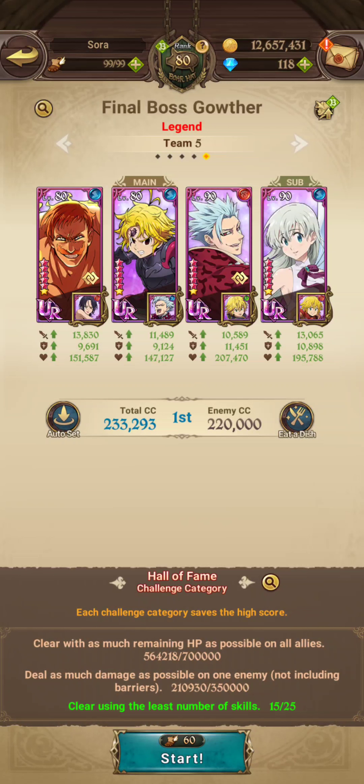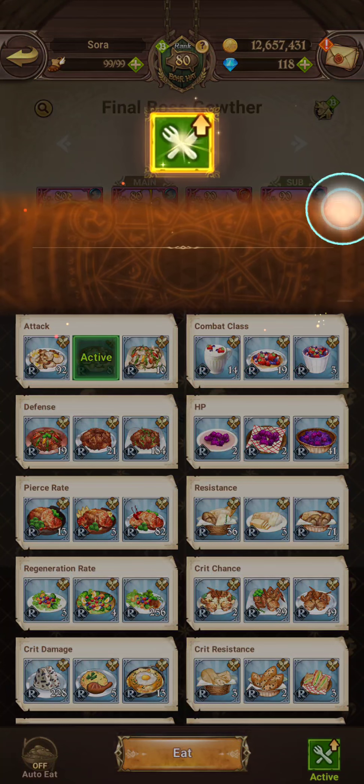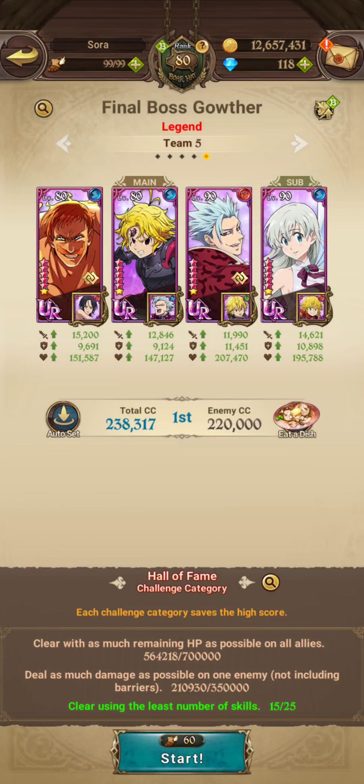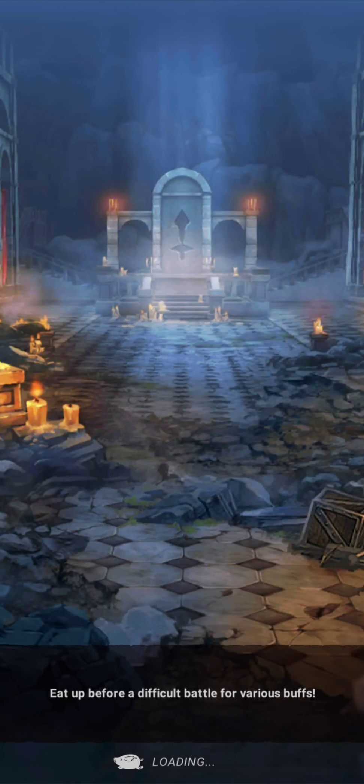Really, it was pretty much the one Escanor who carried this team for me. I took Attack Food, and that was pretty much it. I ran in there and just let the one Escanor do his thing. There are other teams you can use, obviously, but this team right here really made it easy.